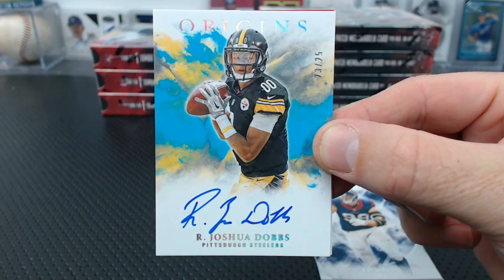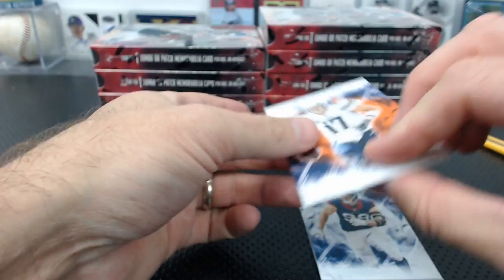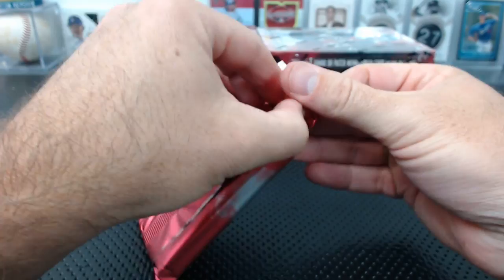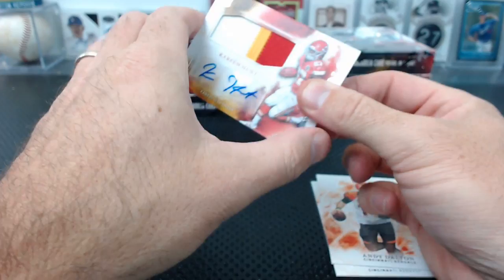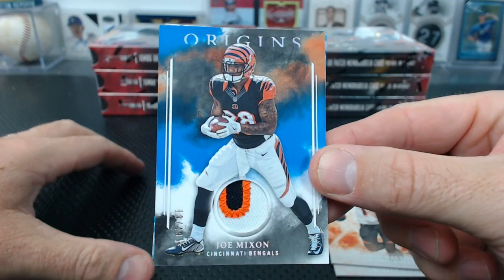Have an Ebenezer — 1-of-1 king! Eifert, Demaryius Thomas to 299, Andy Dalton. Cam Newton to 150. Kareem Hunt — I hear good things about Kareem Hunt, Mikey Mikey. No, that's not a redemption. Under the Kareem Hunt, Jamal Williams again for the Packers. And a Joe Mixon patch, 16 of 49. Holy smokes — I'll move on. Trubisky book — that's amazing.